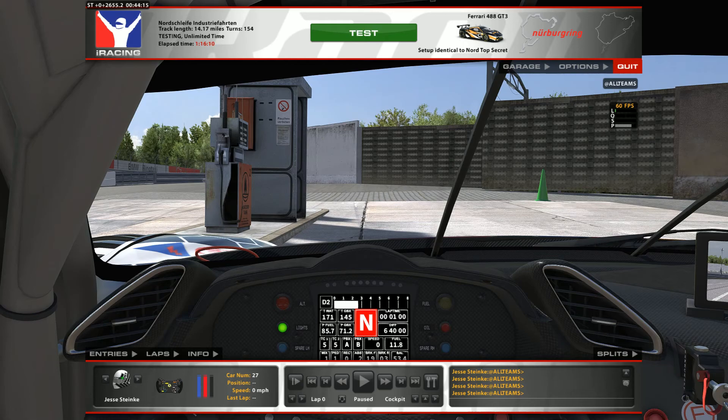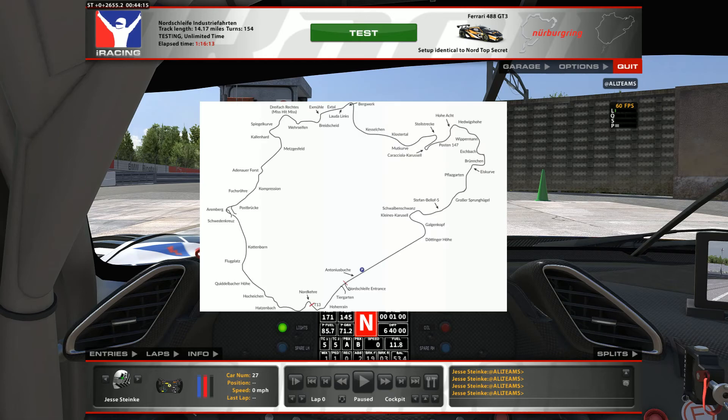Today we are going to learn the Nürburgring — not the whole track, but the beginning section starting at the pit down here and running all the way to the downhill section. This whole section can take between 50 seconds to a minute. I've pre-recorded a quick section — not going for speed, just hitting the corners safely and stably, which is ideally what you'll be shooting for.